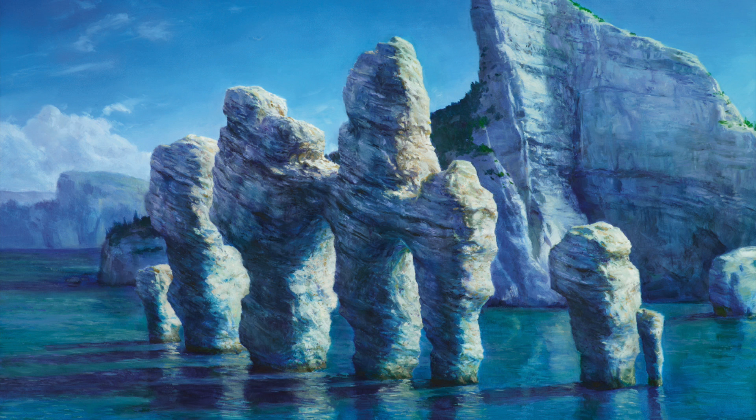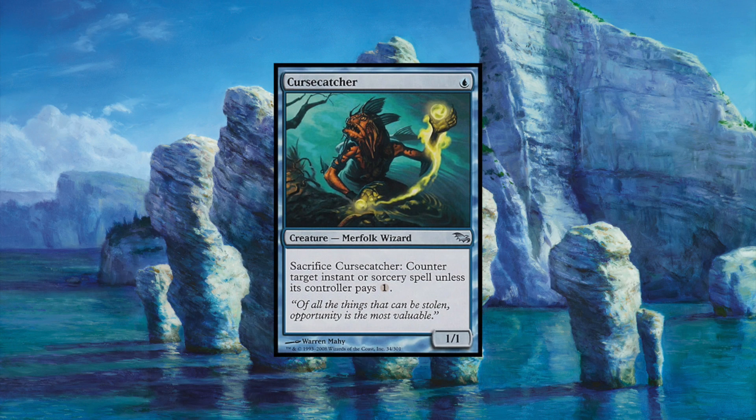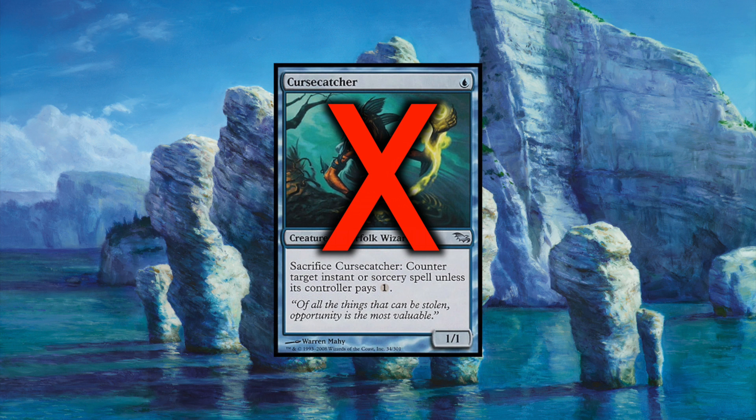By now, many modern Merfolk players are asking the question: Why don't you run a playset of Cursecatcher? I have never been a fan of Cursecatcher because their effectiveness is often only early game. To me, this is often a 1-for-1 if drawn late or even mid-game, as the 1 mana fee to counter their instant or sorcery is often easily paid. The only time this is effective is early game, ideally as your turn 1 drop, and at best this simply delays your opponent's Thoughtseize by 1 turn. I've never been a fan of them and I don't run them, but again, feel free to put a playset in here.